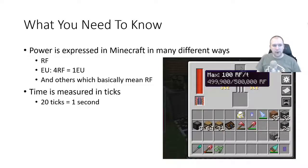What do we need to know about power? Power is expressed in several different ways. RF is our main workhorse — most mods utilize RF or some variant. There are a couple of mods that use EU, which is a little special because one EU equals four RF. Other mods might have their own units like IF, JF, or UF, but they're all equivalent — one JF equals one RF. For the sake of this video, we're just going to use RF.